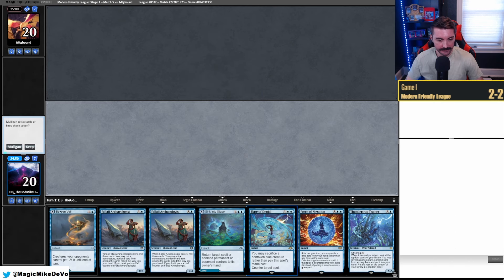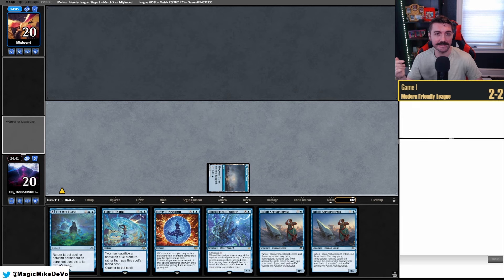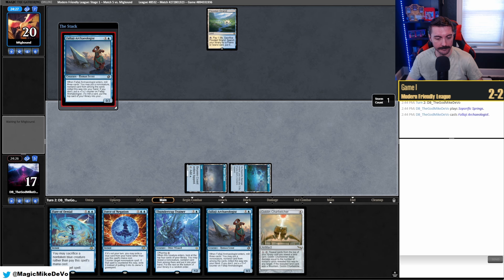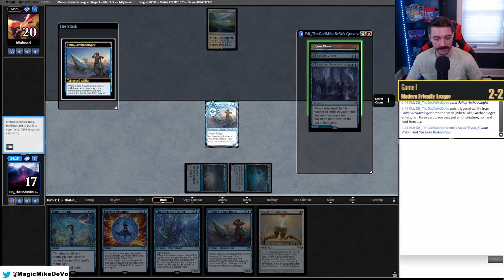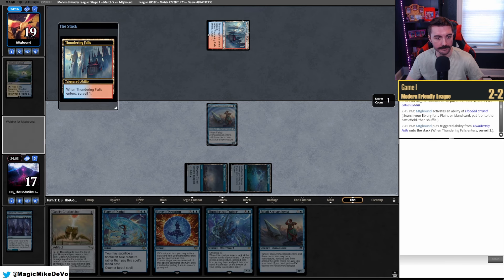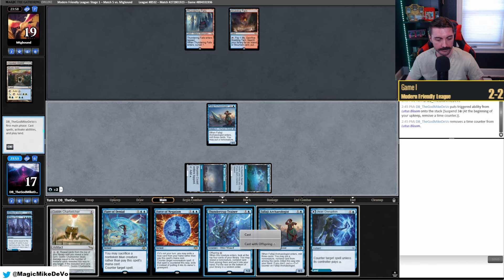Welcome to the final match, on the play. This hand seems fine — we have Force for early interaction, a creature for Flare of Denial, and some dig with Falaji. We'll keep. Wait up on a tap land and pass. It's crazy we haven't cast any Harbingers this entire league — I guess that's the one card I've been wanting to cast. They go Flooded Strand go. We draw Charbelcher — nice. If we can get Flare we just need mana. They don't counter Lotus Bloom on suspend. I like Lotus Bloom here because we can suspend and next turn make a land drop and cast something. They crack Flooded Strand for a surveil land, Thundering Falls, Mystic Gate — so this is just UW control. Control is a potentially tough matchup, we have the Flare at least. Lotus Bloom on suspend.